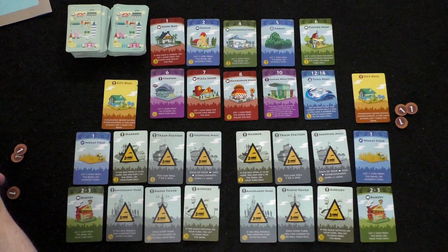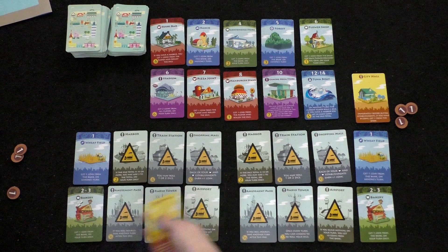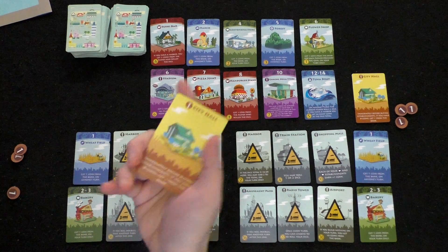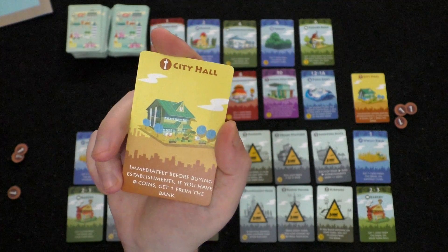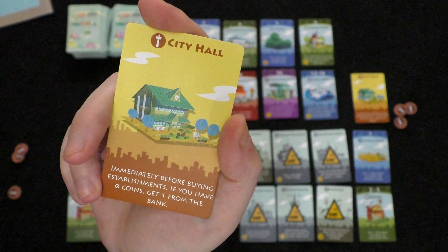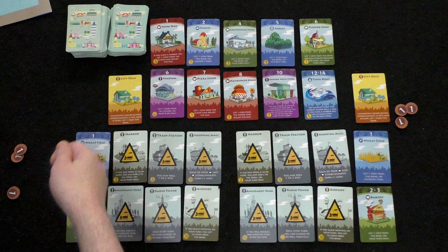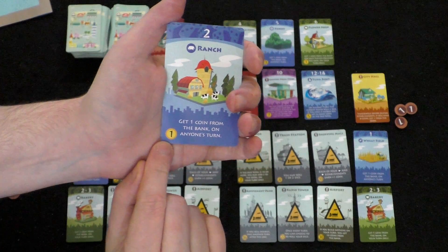In the Harbor Expansion, new components include new landmarks that players need to build. In the core Machi Koro game you need to build four of them; in this expansion there are six. You also get this City Hall card, which is a special ability — not a landmark. It says: immediately before buying establishments, if you have zero coins, get one from the bank. It's a way for players who are broke to earn some money and possibly buy something.